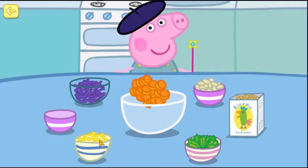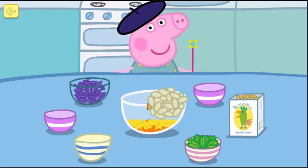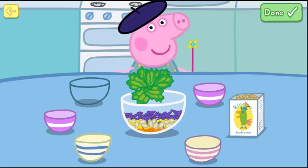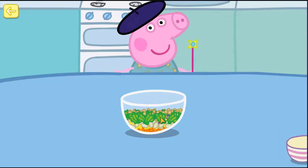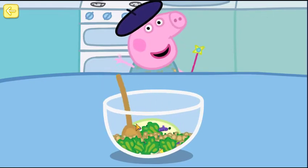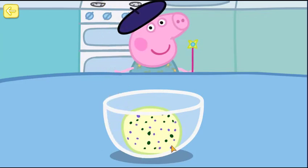Carrots. Corn. Oats. Worms. Green leaves. Seeds. Great ingredients. Now stir them together. That's it, keep stirring. Well done. You have made a tasty duck cake.